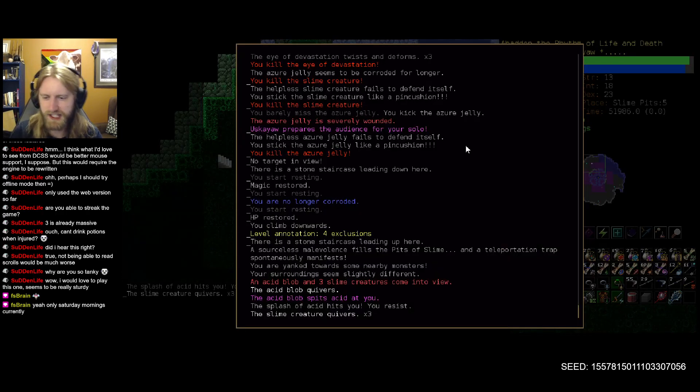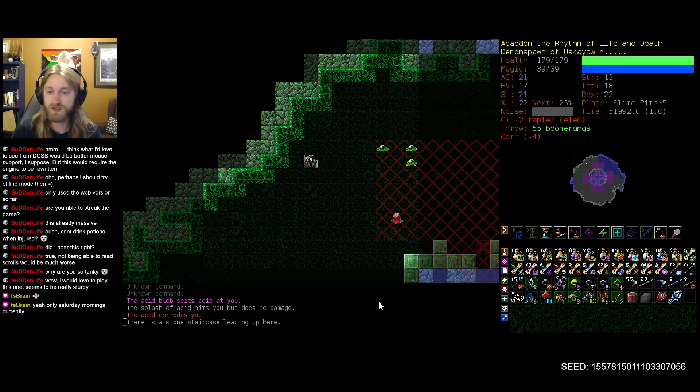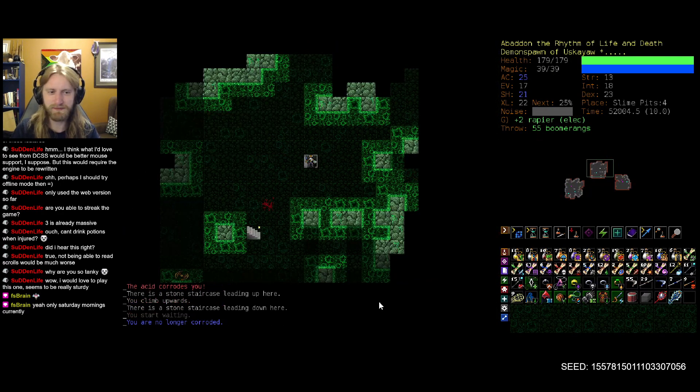Fighting slimes always creates so much noise - that's usually why the royal jelly ends up coming out to say hello before we've fully prepared. But fantastic, we do manage to clear out all of our stairwells as relatively safe. And then we got teleported by a random teleport trap - beautiful.